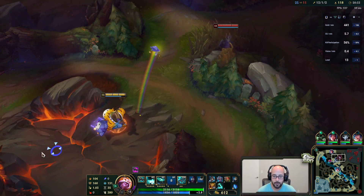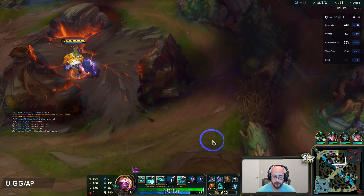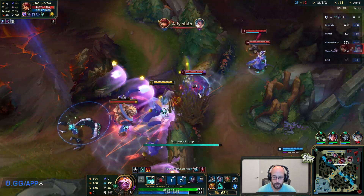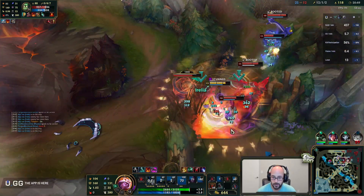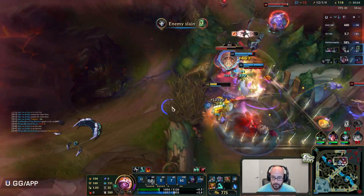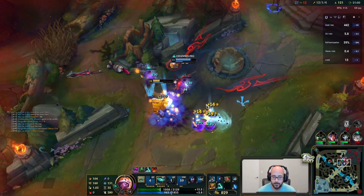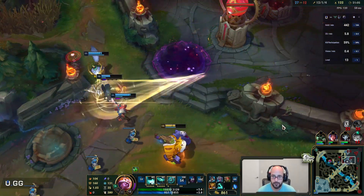At least bring the whole squad up here. Need some vision control in this area. I'm gonna do a lot of damage here. Talk about crowd control - this guy wanted me to buy Swifties and I was crowd controlled that entire duration. 400 health heal - whoa, massive. Nice W.